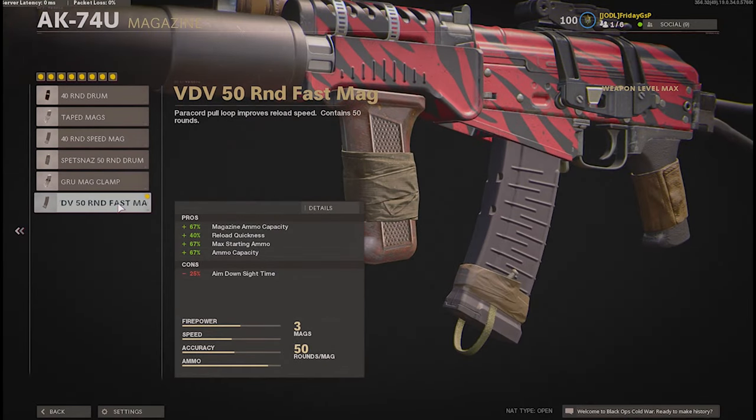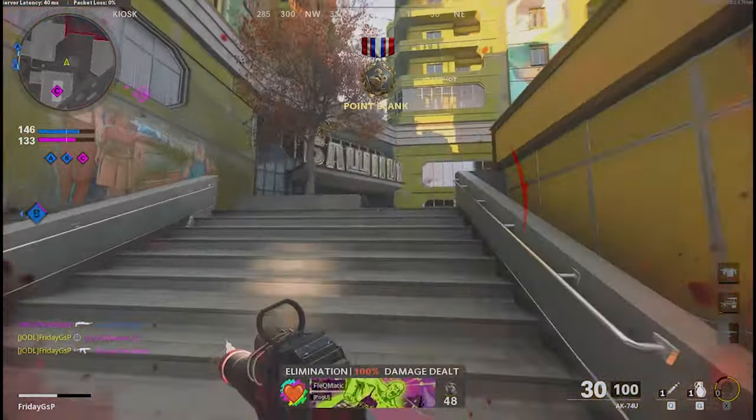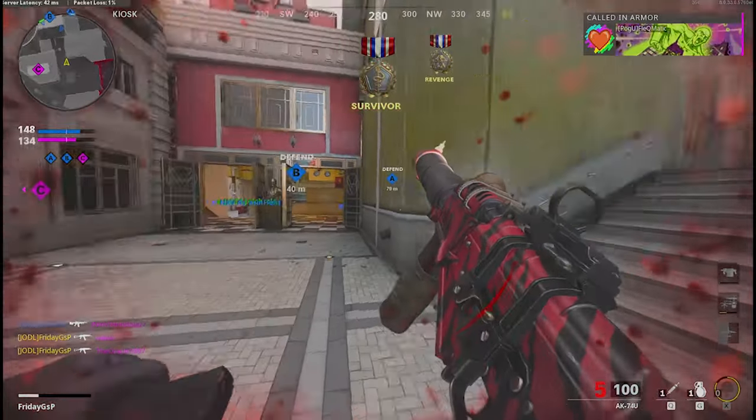For the magazine — and this is a very important point — I'm using the 50 Round magazine with more starting ammunition. Yes, you have minus 25% ADS, but that's not so important because you have a lot of ADS anyway, plus more ammo. You're also offsetting the negatives from your barrel, and of course I'm playing Scavenger to keep ammunition topped up.